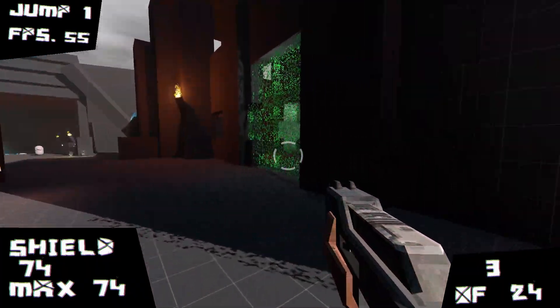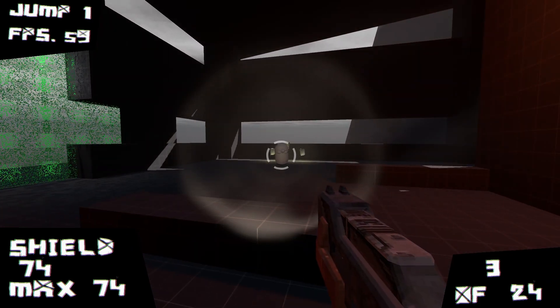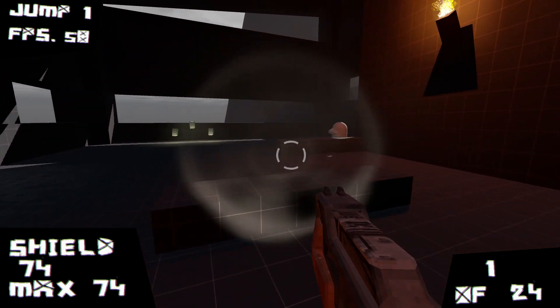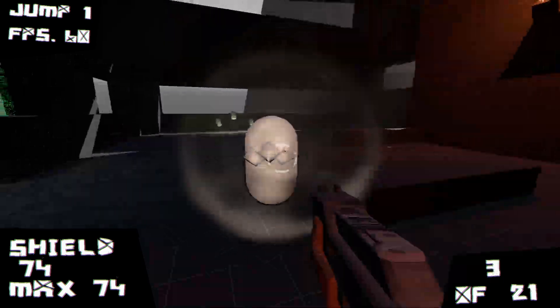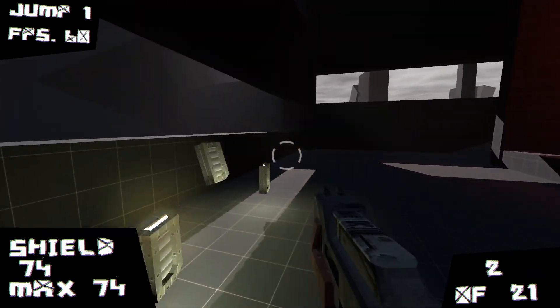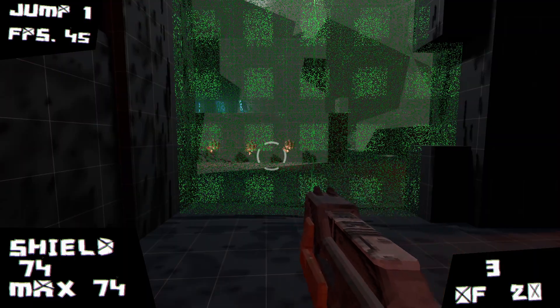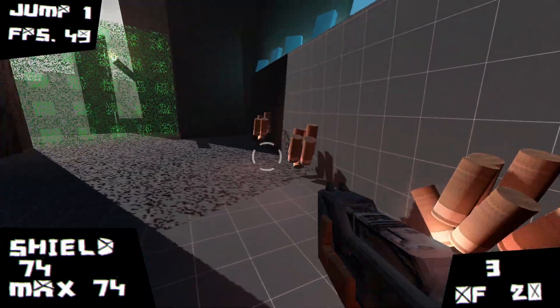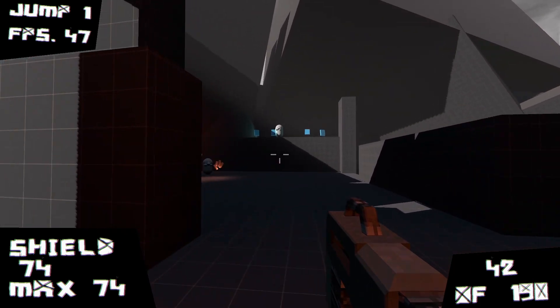Doors — I got those working. Got some enemies over there, here come more. Gotta reload. This door is closed. Pick up some more ammo. Switch to the machine gun.